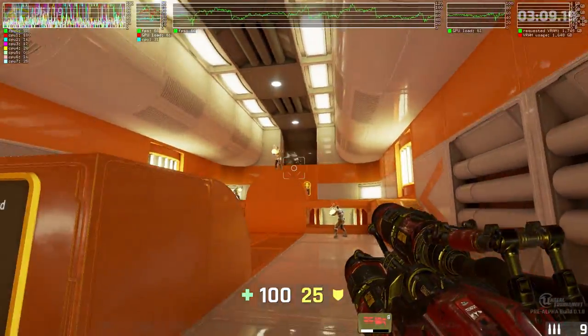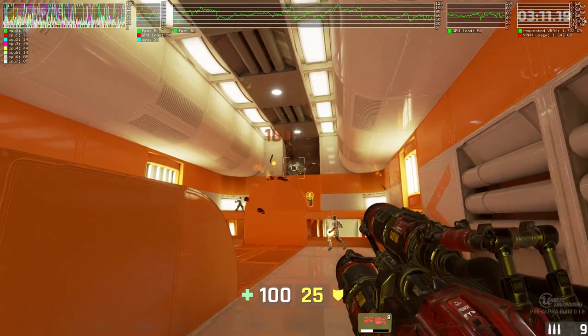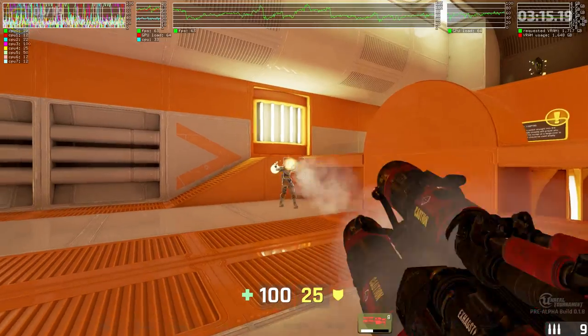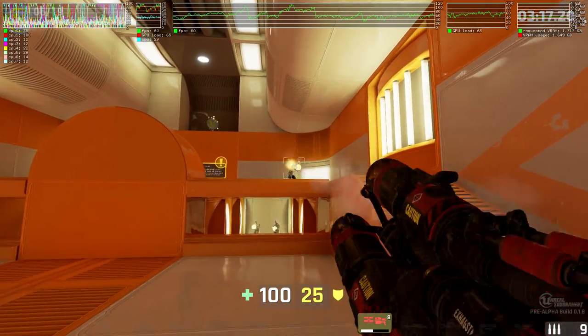The primary fire mode of the rocket launcher fires single rockets. Hold the secondary fire mode to load up to three rockets at a time and fire them on release.